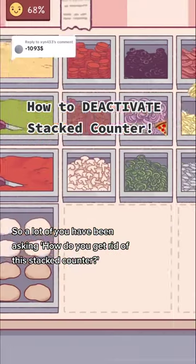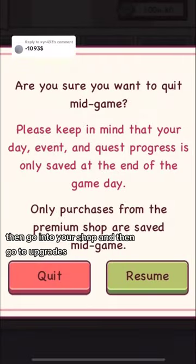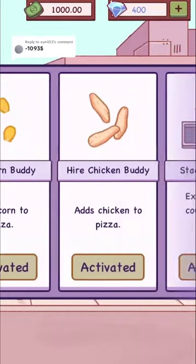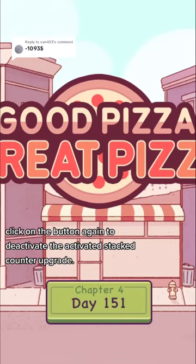A lot of you have been asking how do you get rid of this stacked counter? Well, you want to first end the day, then go into your shop, and then go to upgrade, scroll all the way to the end, and click on the button again to deactivate the activated stacked counter upgrade.